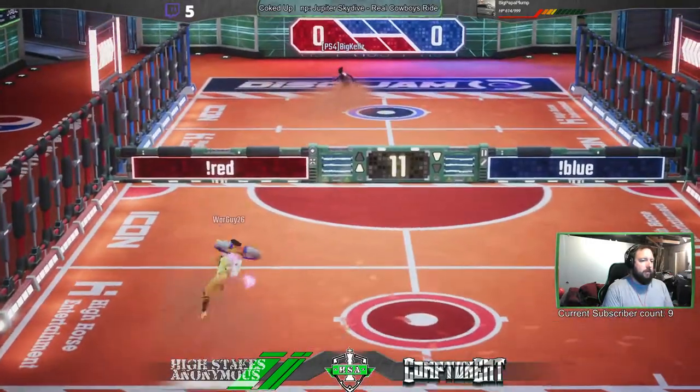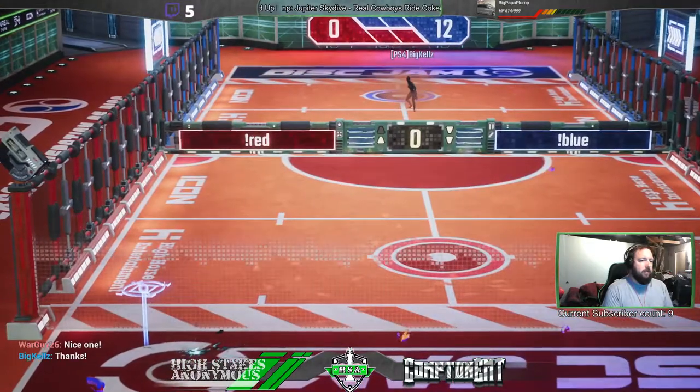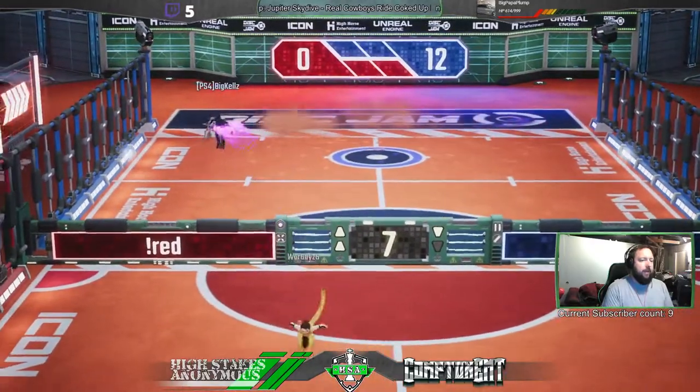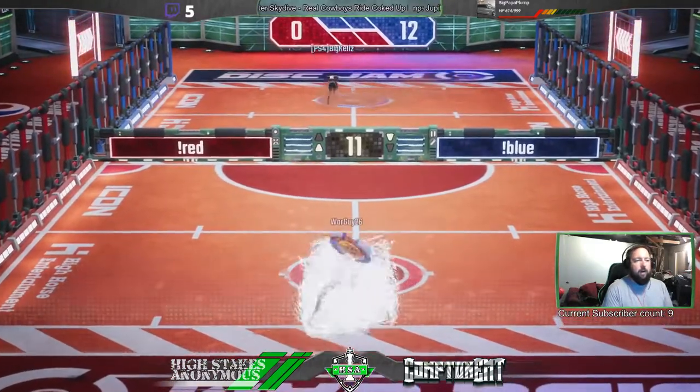Big Kelz with a lob at the back. WarGuy's juiced, he's gonna throw a hop. Bat return. Hop. Big Kelz right on the back panel, gets in there. Nice throw. And Big Kelz is up 12-0. Yeah, and when you see those filths from the middle, sometimes they're really hard to read. You don't know if they're gonna be a knuckleball or not.